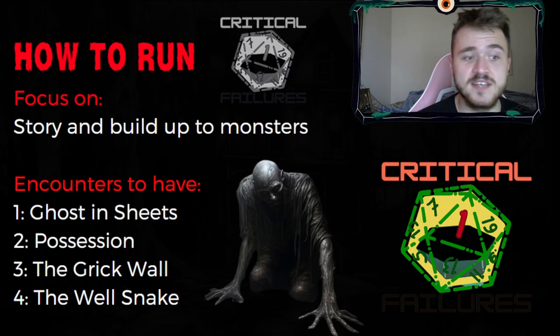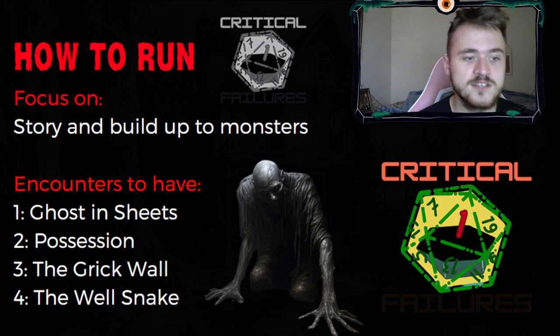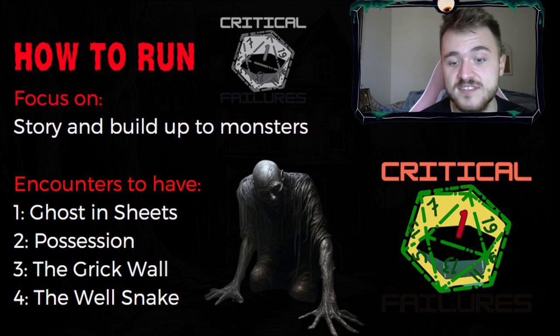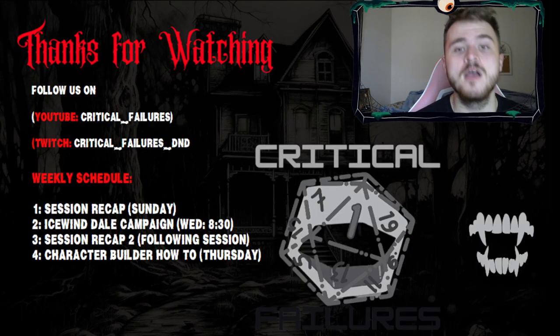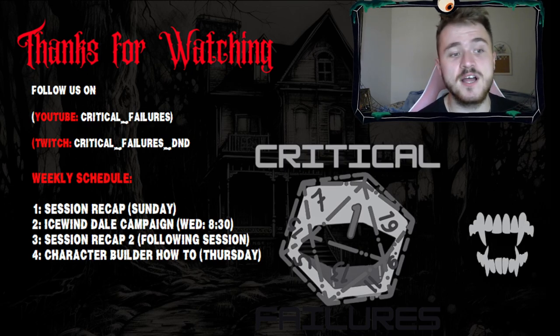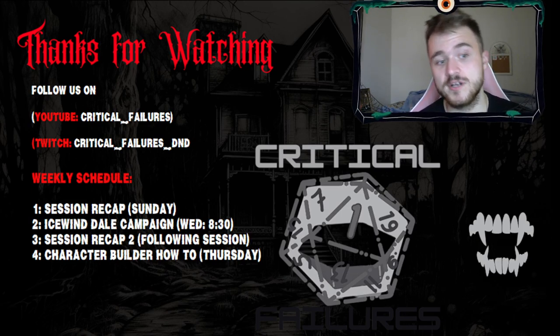To summarize what we talked about today: focus on the story, build up these monsters — don't just say 'here's ghouls, here's ghosts, here's a grick' — build up what they look like, what they do. Some of the encounters we talked about: the ghost in the sheets in the storage room, the possessions with Rose and Thorne, the grick that hides in the wall, and the well snake that gives them lore. These are all great ways to run a fantastic one-shot, one of my favorites. Thank you so much for watching. I appreciate you spending time going over these lore videos, watching us weekly, as well as our session recaps. You can follow us on YouTube at critical_failures, or on Twitch for our live games at Critical Failures D&D.